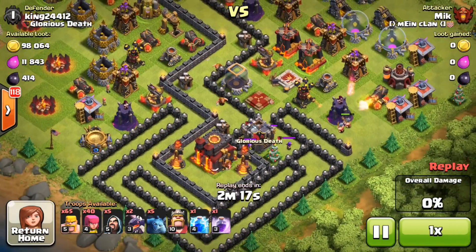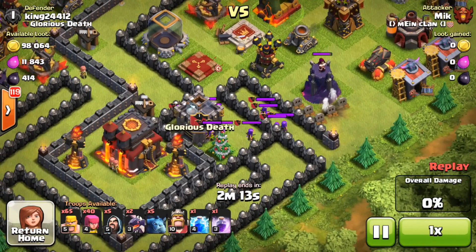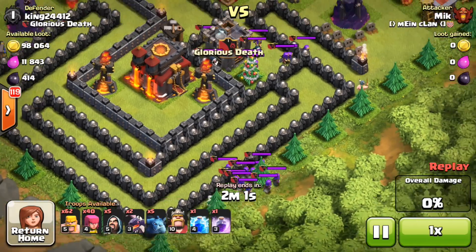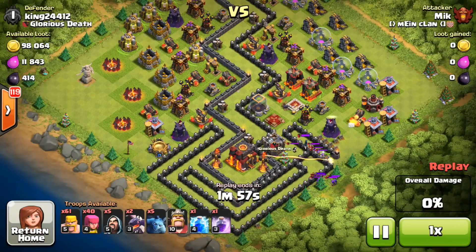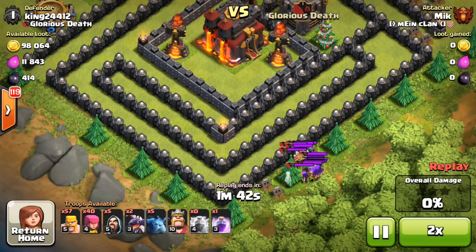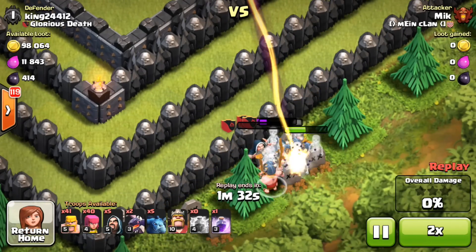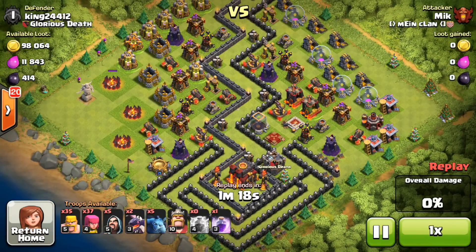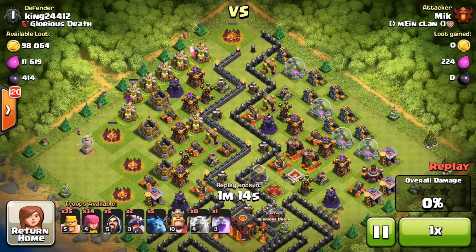Honestly, I'm so bored with my base — I am maxed out now, which is crazy. There's nothing to work on except walls and heroes, so the only real fun I get is making creative defenses that are extremely funny. I love making a base that looks really easy and then finding out it doesn't go down easily. I know people are pissed off when they lose and that makes my day. If you lose against a troll defense where everything is outside the walls except the town hall — come on, how did you lose? It's just an insult.